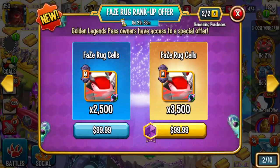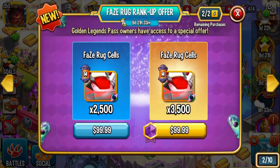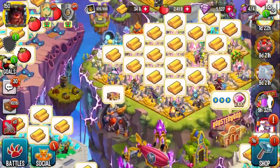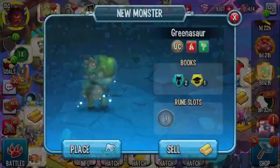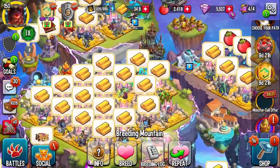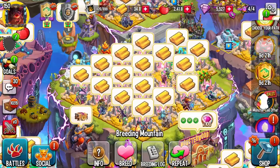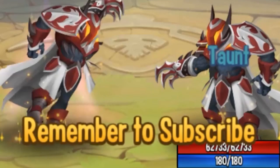My biggest caution — if you're a newer player and you're thinking about spending money, really what you want to spend it on is the Golden Legends Pass, especially right now, because you'd get access to an extra hatchery slot so you won't clog up your space. All you've got to do to get the combo is breed the basic elements together. Now you know how to get FaceRug. Are you going to be trying to go for him? Ideally you should — it's a free monster. Thank you very much for watching, and remember to subscribe.